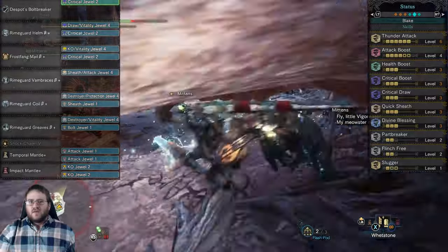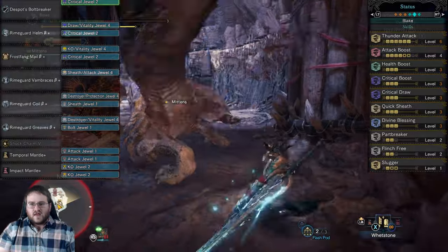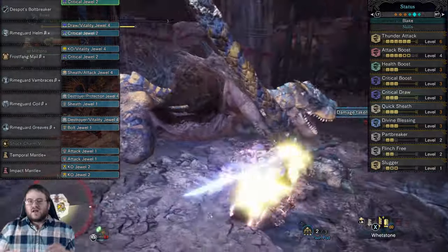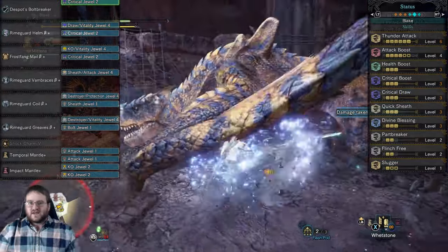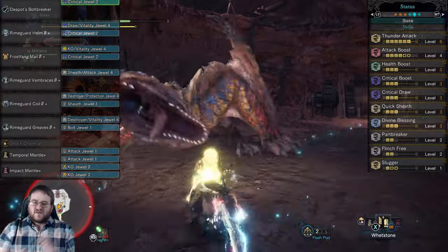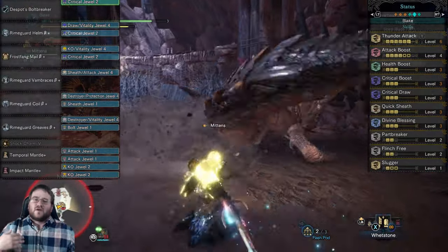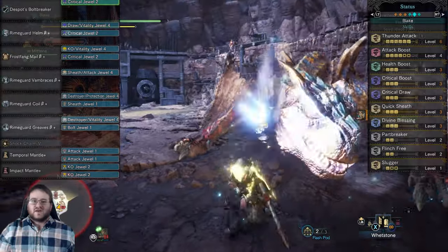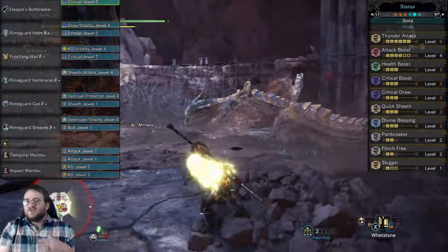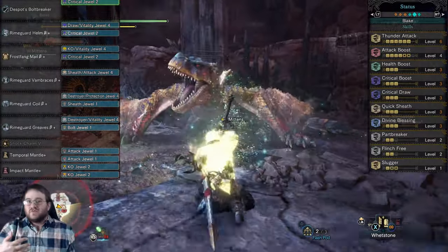For the most part, these builds are pretty safe. Beyond the necessary skills — Critical Draw, Critical Boost, and Quick Sheath (not really necessary for Longsword) — I've also got almost full Attack Boost, full elemental damage for Thunder, Divine Blessing, and Handicraft 2. I'm combining all of this with the Impact Mantle because, if you're using Punishing Draw and going to knock a monster out, why not knock him out as much as humanly possible?